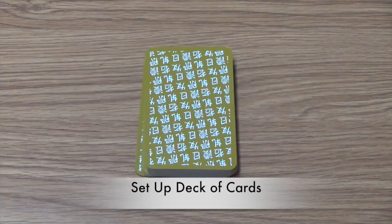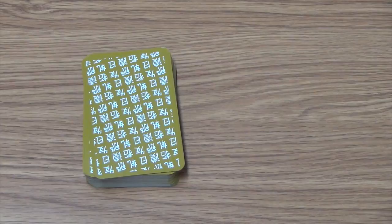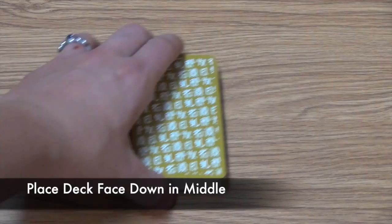Next, choose a player to shuffle the cards. After shuffling, they will offer the deck of cards to the player to their left. This player may cut the deck by splitting it roughly in half and placing the top half of the cards on the bottom of the deck. After shuffling and cutting, place the deck face down in the middle of the playing area.